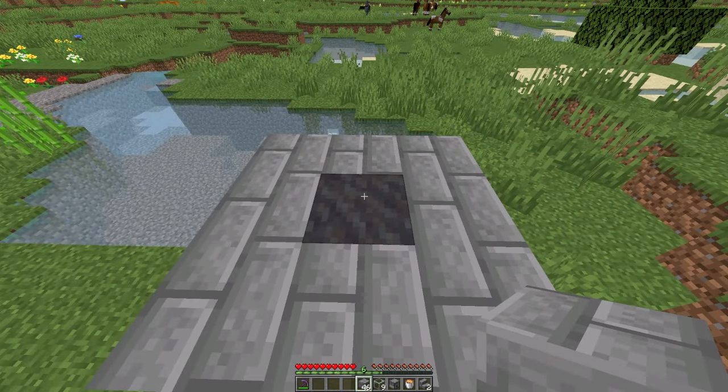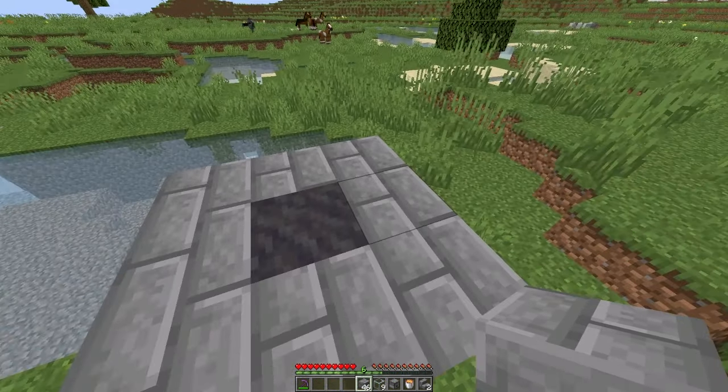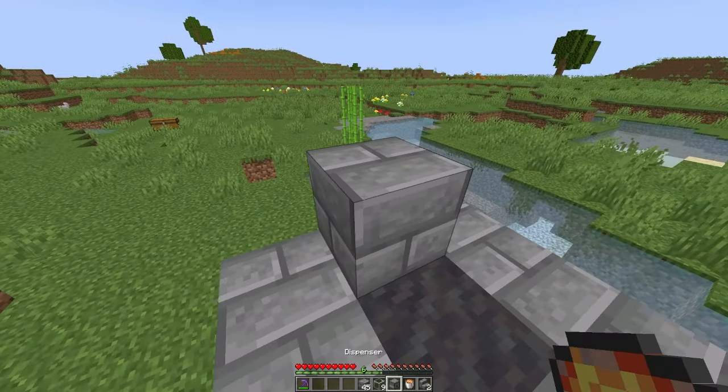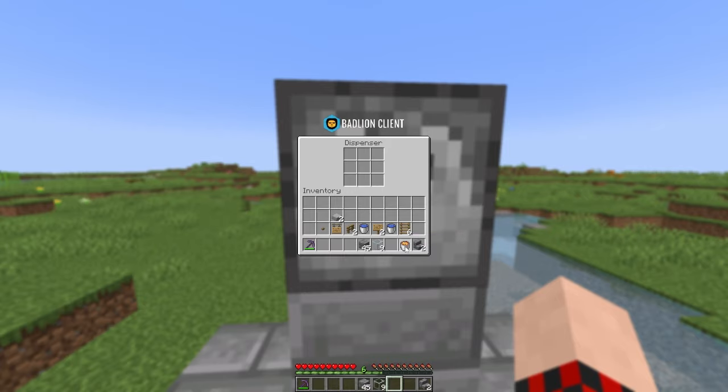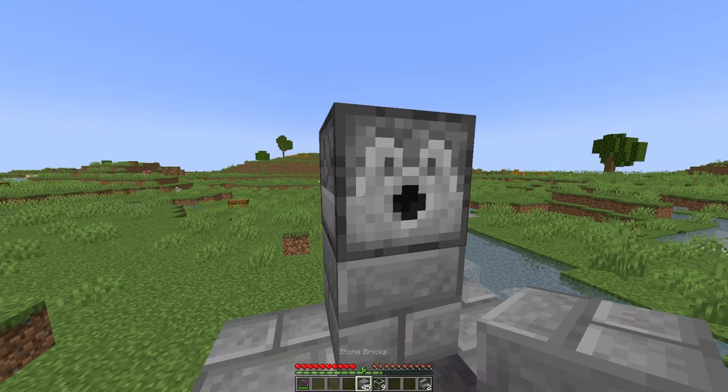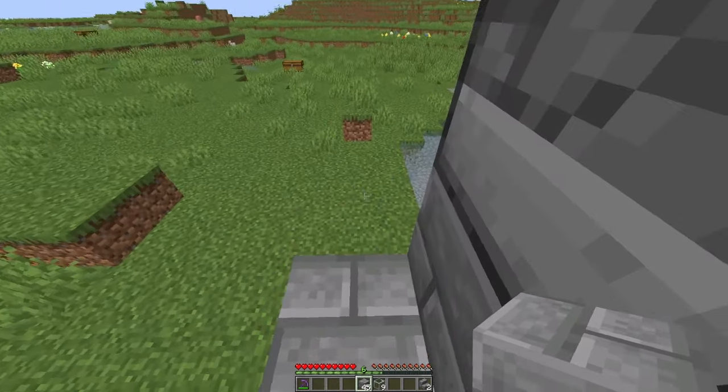Now get back on top to where the mud block is. On either the left or the right side, go ahead and place down one block of your choice and then a dispenser. Open up that dispenser and place your lava bucket inside.